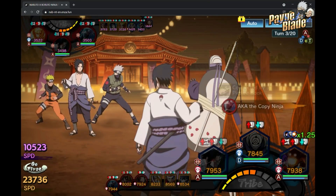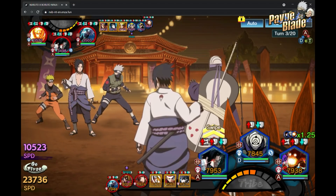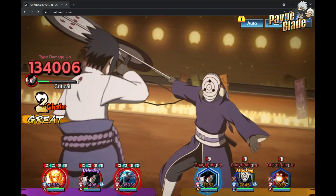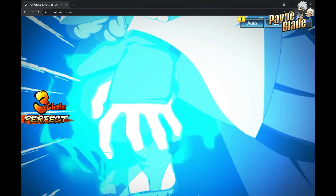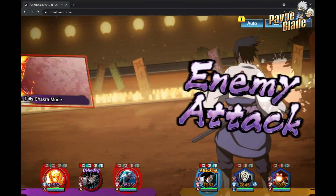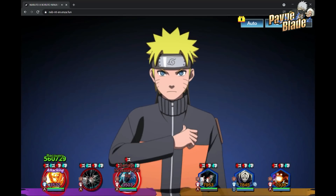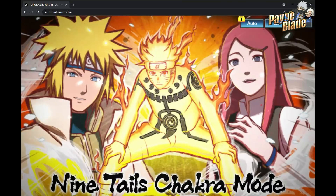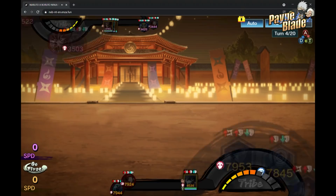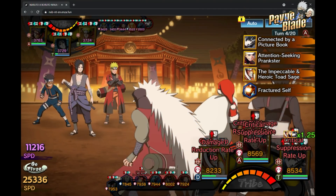He doesn't have his jutsu yet — that's a problem in itself since he's a three-turn jutsu character. There he goes — he did a Skill 2. Watch what that does: it increases everyone's guard rate, you can see it right there on the character frames. The next round is where I'm really curious to see how much protection this provides. Let's see if he actually guards Kakashi's damage — that'll be a big test.